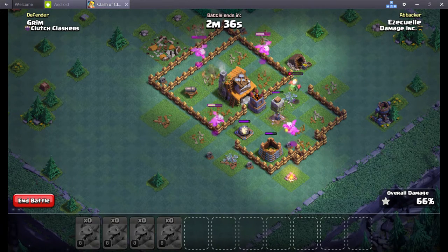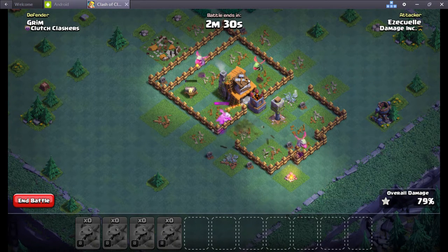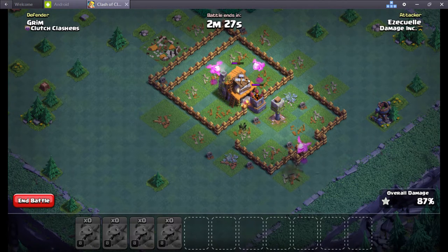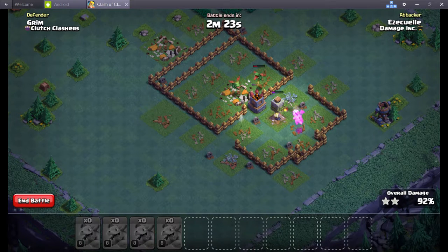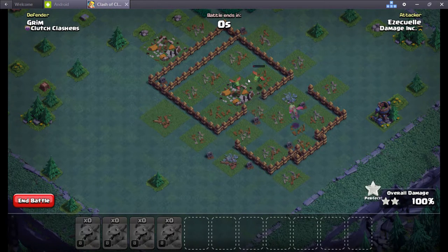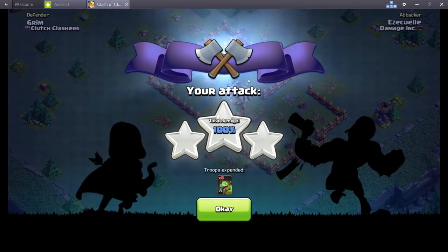Push those trophies up, get your trophy count as high as you can handle, and practice all your different types of attacks. Don't fall in love with one troop — I made that mistake with baby dragons. I got into builder hall five and a lot of those bases have two firecrackers, the hero, and other things, and it was really hard to keep my trophy count up. I went from 2,400 trophies down to 1,800 just because I wasn't prepared and wasn't using all the troops.